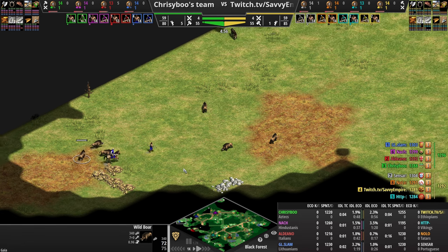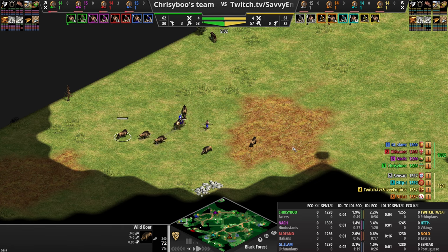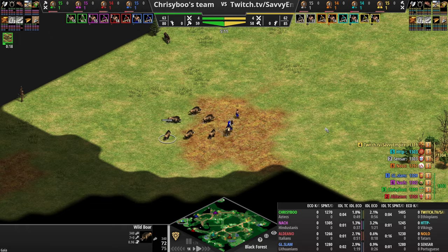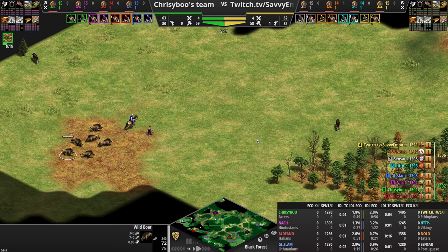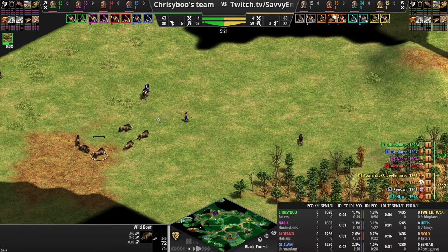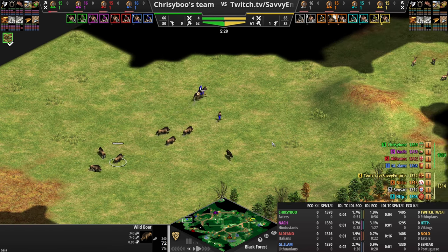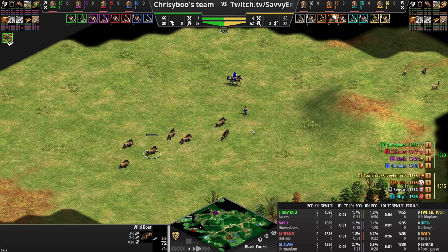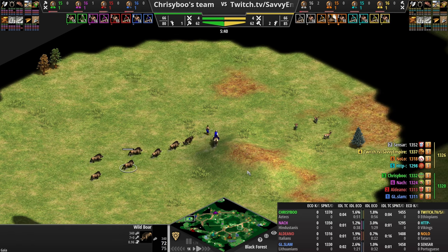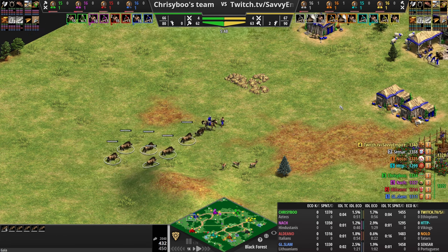Slam's doing a great job here of blocking the boars with his scout. Normally the boars walk back if the vill walks more than four tiles away, but all of the units for the Gaia player share the same line of sight, so as long as one of the boars, or even one of these wolves here, can see the villager, all of those boars are going to continue chasing. Ironically, it gets easier to lure lots of boars at once because of DE's fabulous pathfinding — all of the boars bunch up on top of each other and seem to move further and further away.